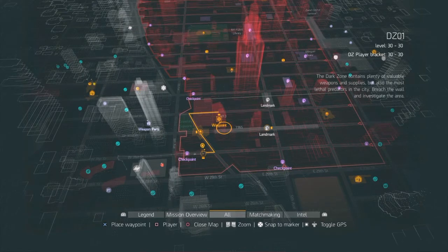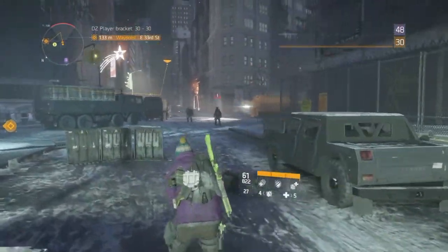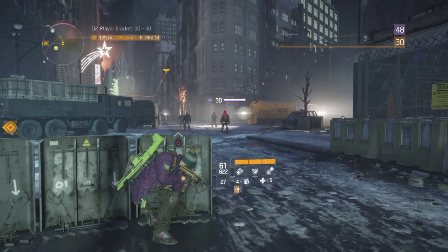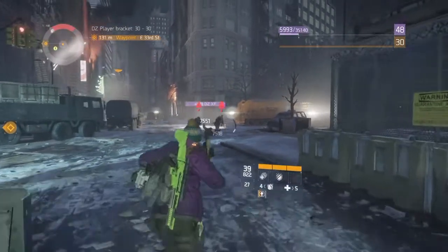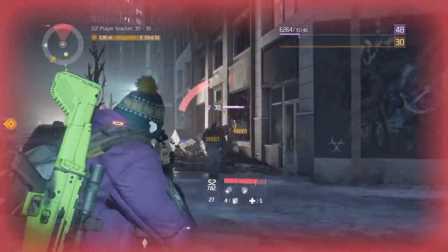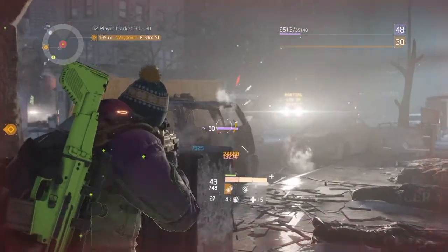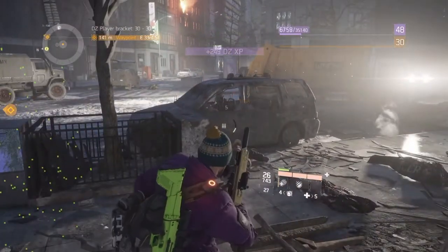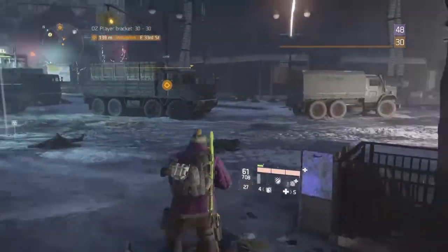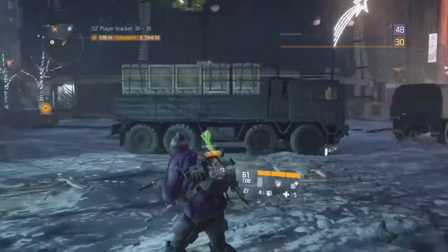I'm almost level 51 now. They just spawned — I'll kill these guys real quick because this gun is OP. Let's see how much XP I get: 249 XP per kill. So that's roughly 1,198 XP for just four kills, and that is basically the equivalent of one rogue agent.